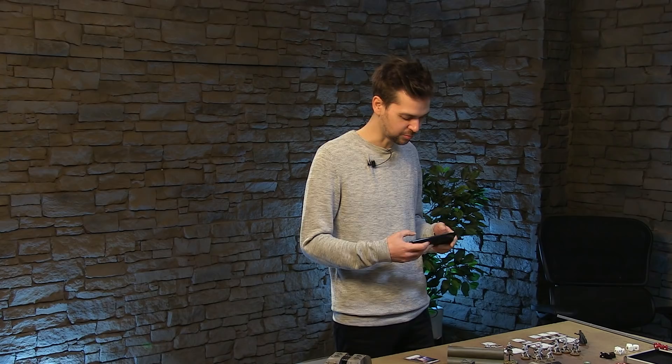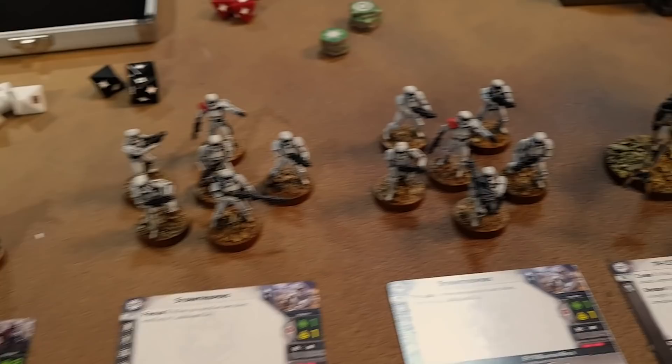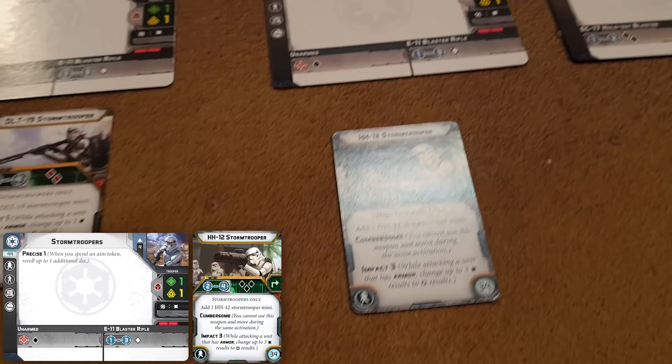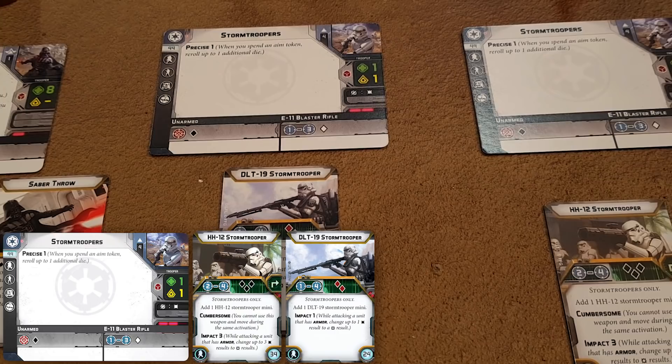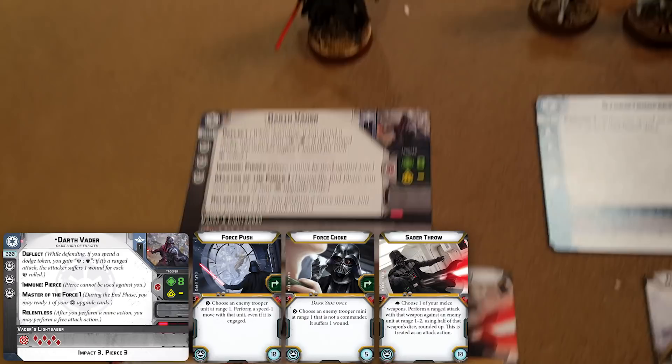I'm gonna play the Empire. Ben's painted all of these models. I've got a couple of nice speeder bikes, two squads of stormtroopers — one with a rocket launcher and one with a DLT-19. The prop for that in the original Star Wars movie was an old World War 2 MG42, a German machine gun — they just bolted on some sci-fi bits. And then we've got Darth Vader. He's pretty badass, he's got some abilities. Ben, you've done a nice job painting these — pretty simple but they look very nice.